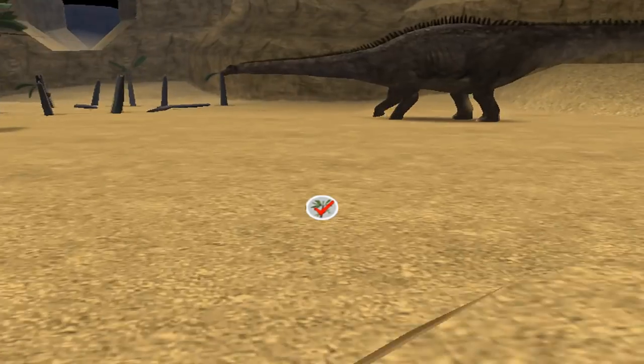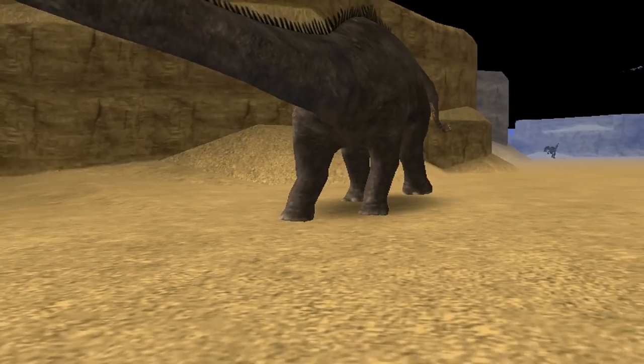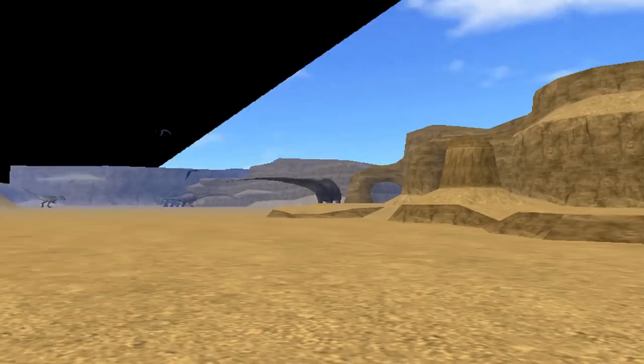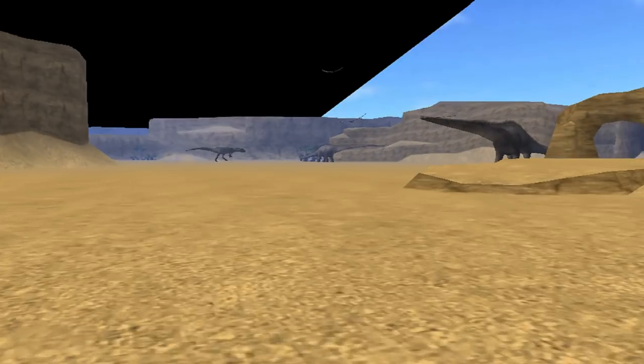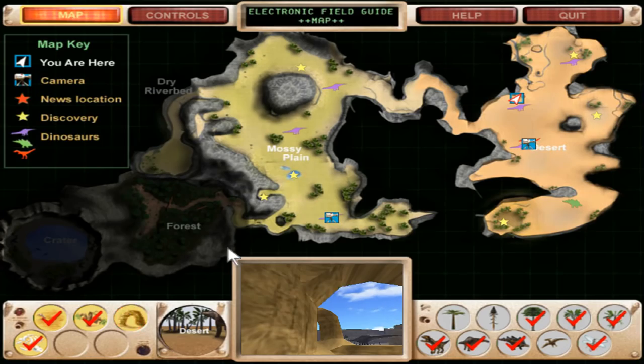I don't really care about plants, I've got to be honest. There's a rock arch on my map — if we look, yep, there it is. The allosaurus is nearby. I need it for my map discovery. Come here, allosaurus — stop slowing me down.